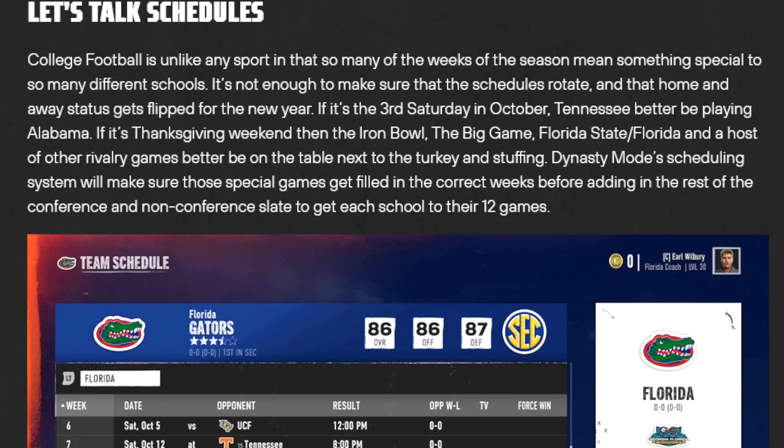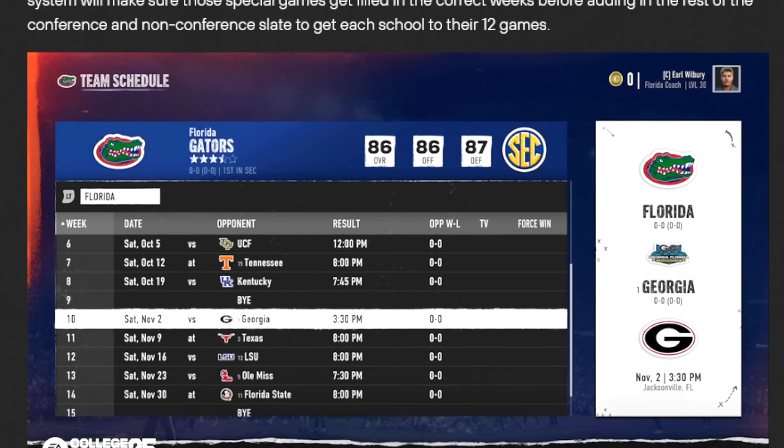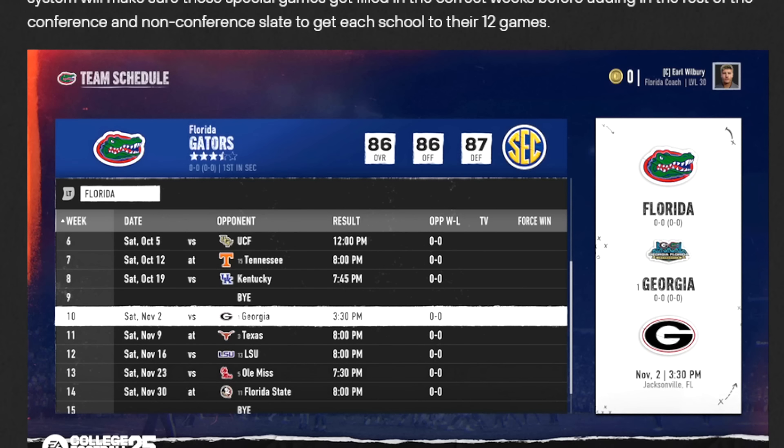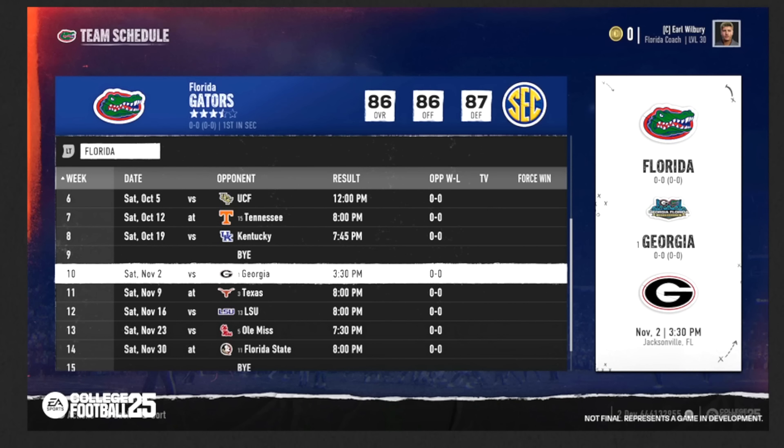It's not enough to make sure the schedules rotate. If it's the third Saturday in October, Tennessee better be playing Alabama. If it's Thanksgiving weekend, it's the Iron Bowl, Florida State vs. Florida, and other rivalry games. The Dynasty mode scheduling system makes sure those special games are filled in the correct weeks before adding in the rest of the schedule — those games on specific weeks, I think that's awesome to have in the game.